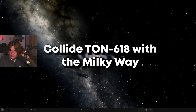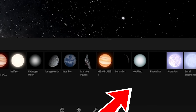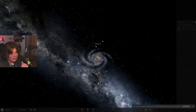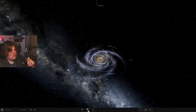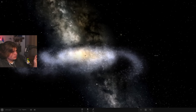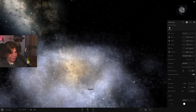Now we launch TON 618 into the Milky Way. Here's the entire Milky Way. We'll use Phoenix A, which has a diameter of 0.0282 light years — slightly bigger than TON 618. We need millions of years per second to even see motion. Here comes Phoenix A into the Milky Way — everything lit up for a second!